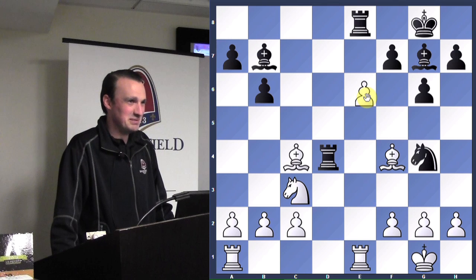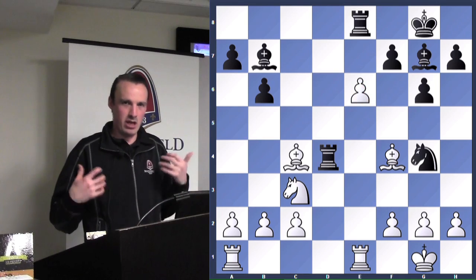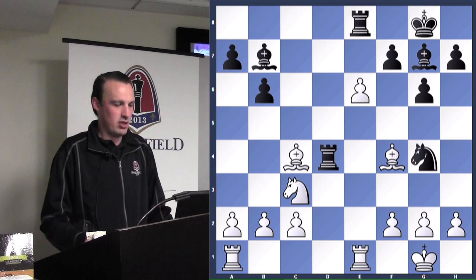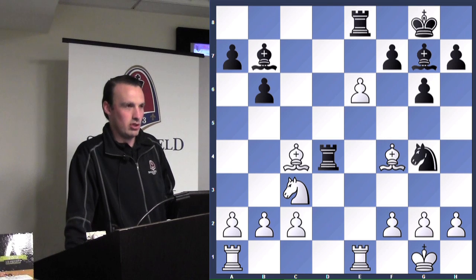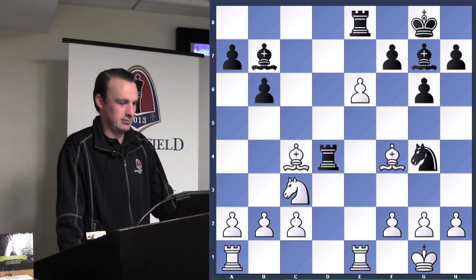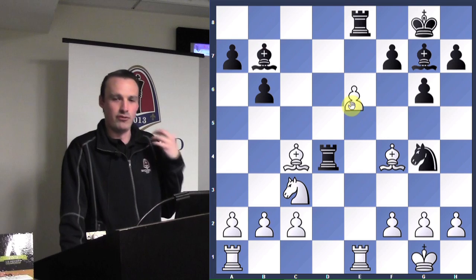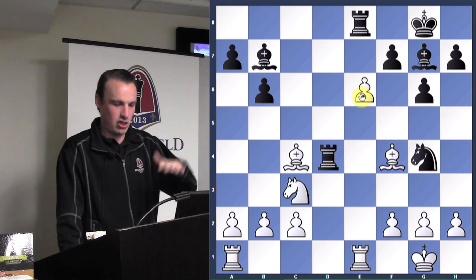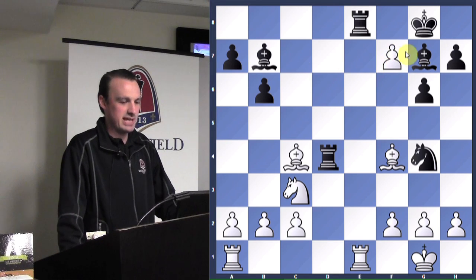Can everyone see the mate in three? If you're doing puzzle books and can't find a mate in three or two, always look for your checks — the most forcing moves are checks and captures. Can you find the one check on the board? Pawn takes f7 check — find the check and you can find the mate. If king goes here, can you find mate in one? Pawn to e8 takes the rook — that's checkmate. A rook checkmate also works. Two pretty simple mates.